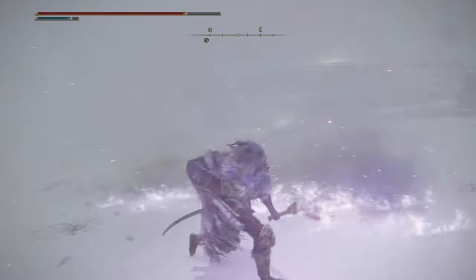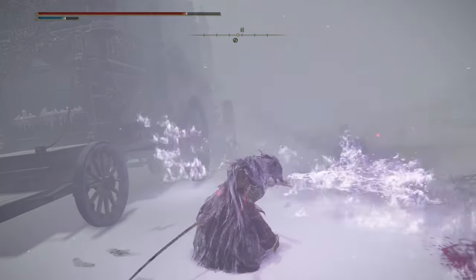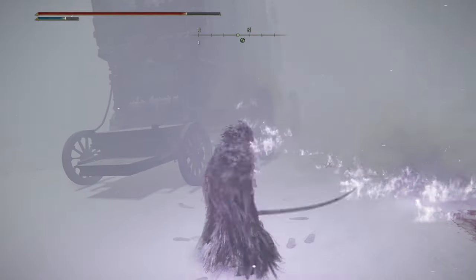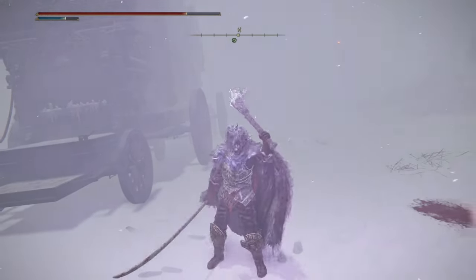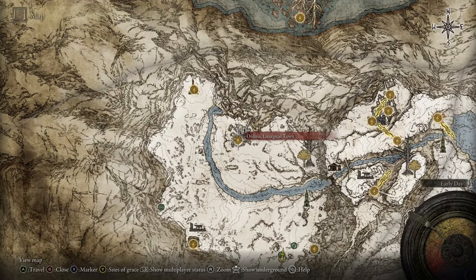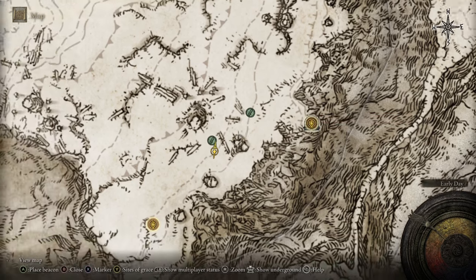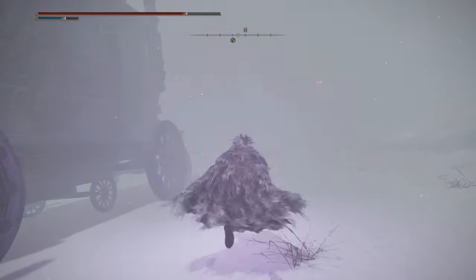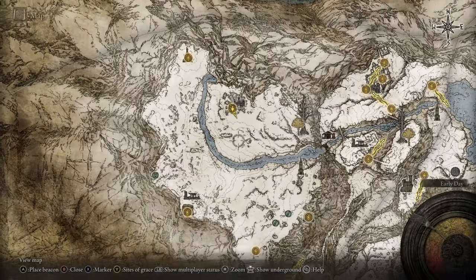This one has the ash of war Fires of Slumber — it's kind of like the fire breath one, but this one causes sleep buildup. I wonder how this one scales and if it does well in PvP. I'll show you exactly how to get there — from this grace, or this nearby grace which is a lot easier. You're going to want to be in this general area. The caravan does move, so make sure you find it and eliminate the enemies to grab the torch.